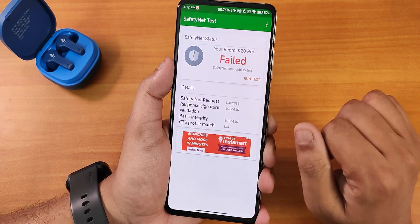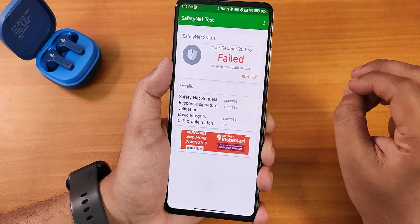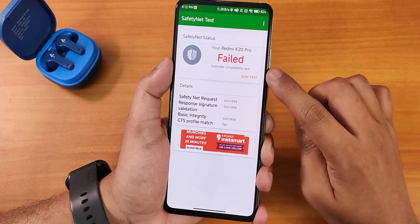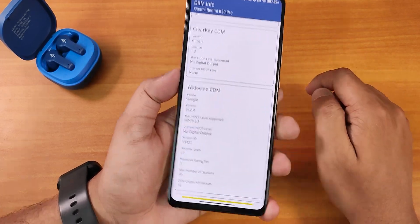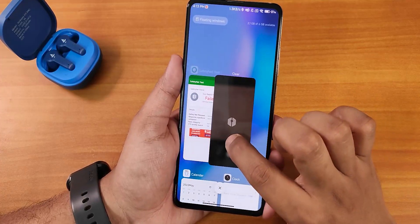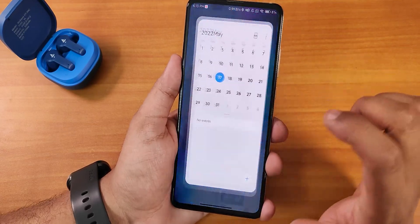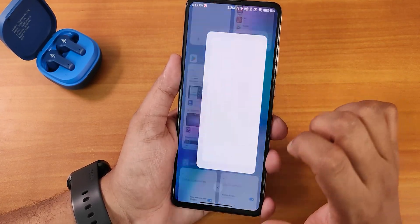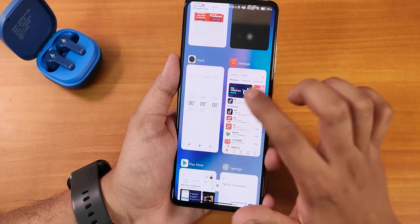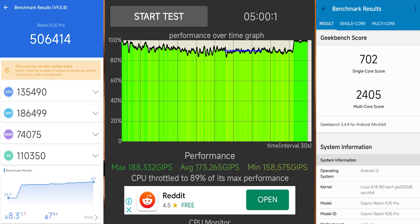Safety net fails out of the box — it only fails the CTS profile match, so banking apps may work but I'm not sure. The Widevine DRM shows as L1 so you can stream Netflix or Amazon Prime in 1080p without problems. The overall UI performance is buttery smooth — apps stay in memory and you can switch between them without any issues. The AnTuTu and Geekbench scores with the CPU stress test are shown for this build.